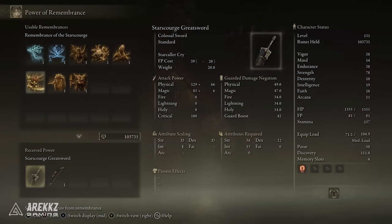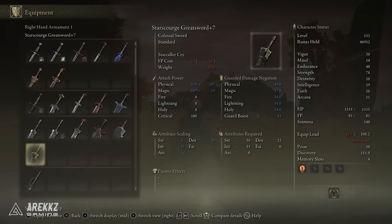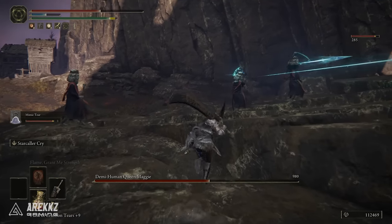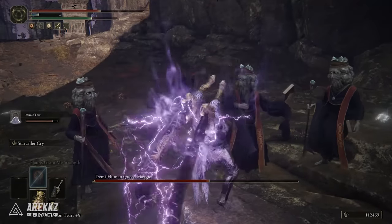You can grab it from the Roundtable Hold. It has a strength requirement of 38, a dex requirement of 12, and intellect of 15 — and it scales primarily in strength. It may not scale as highly as some others, so again this is not just from a power standpoint — it is a utility weapon — but it is a fantastic pick.